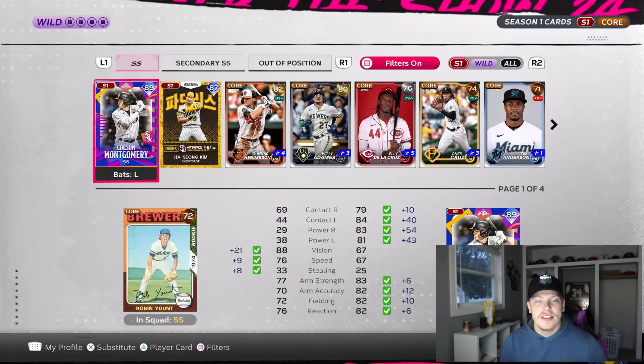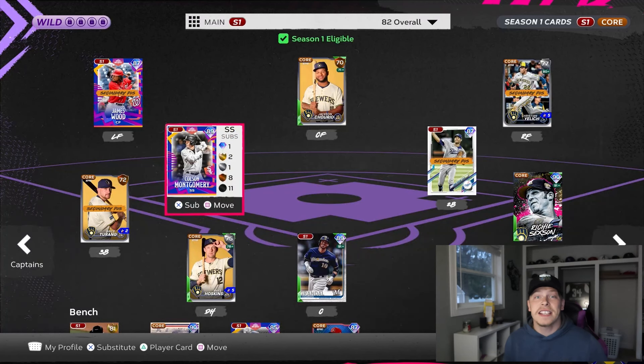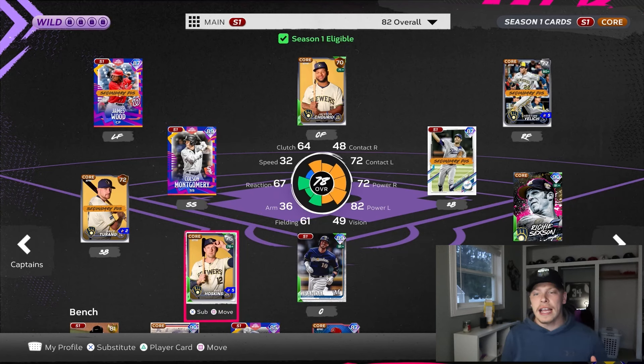I just unlocked Colson Montgomery and I need XP with him too, so we'll put him out there. He's gonna get at least one at bat in a very short field. With how many times we're actually going to have to do this to parallel five Christian Yelich, it'll add up. You're really knocking out multiple things while trying to grind this out.